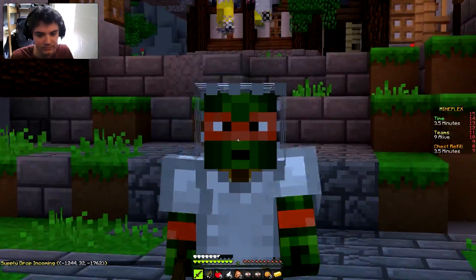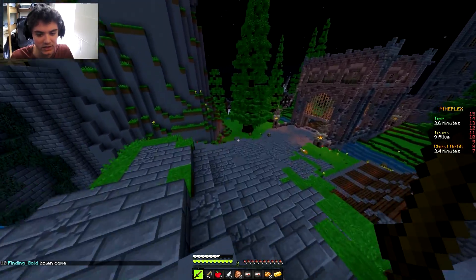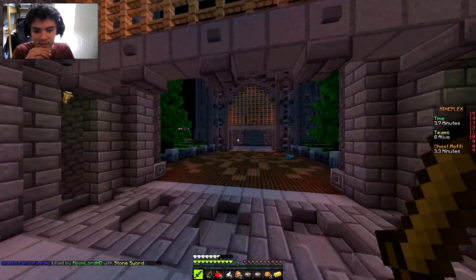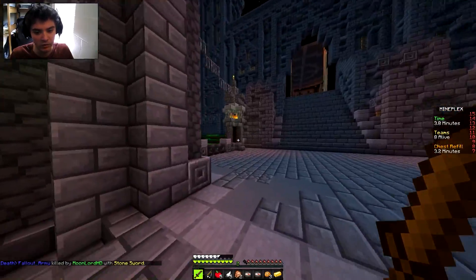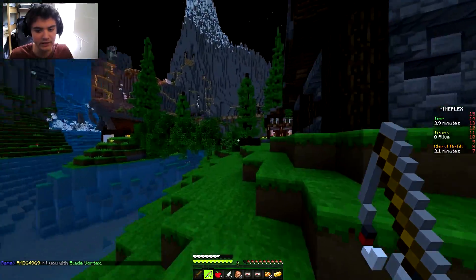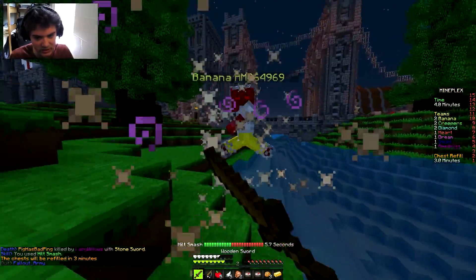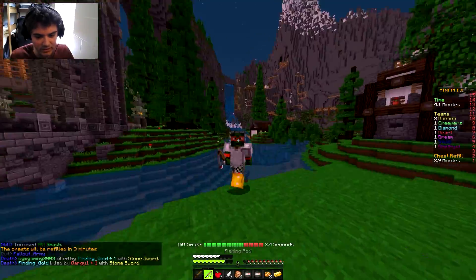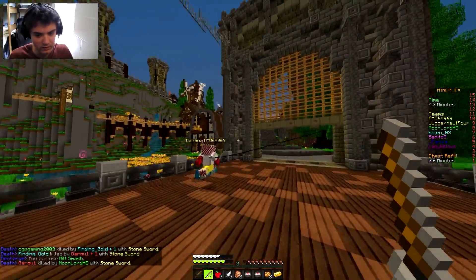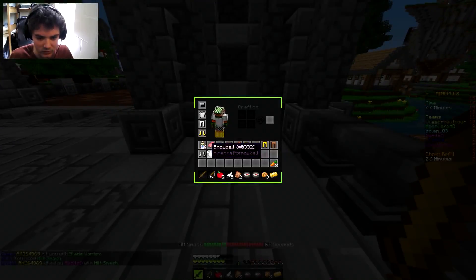He's got an iron sword - yeah, I can't fight that. Now there's a team of two on me, this isn't very good. We're gonna have to run them through somebody else or they'll just chase me to the end of the map. He's literally got whirlwind axe - are you serious? I'll try to take these guys in the water and rod them away. He's got soup too, but this guy's dead - he's got the same gear as me except better boots. I hit him into the wall - he's low!